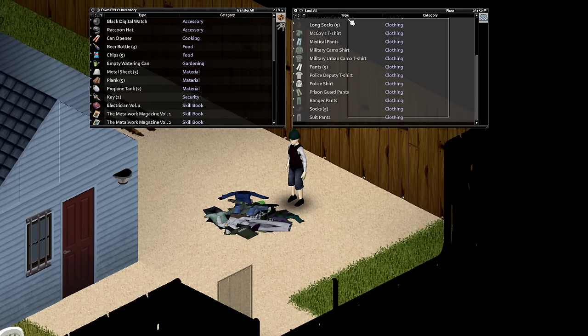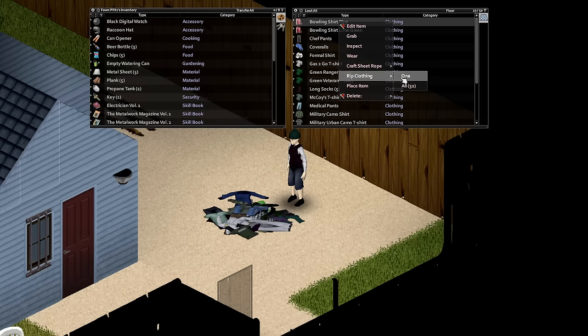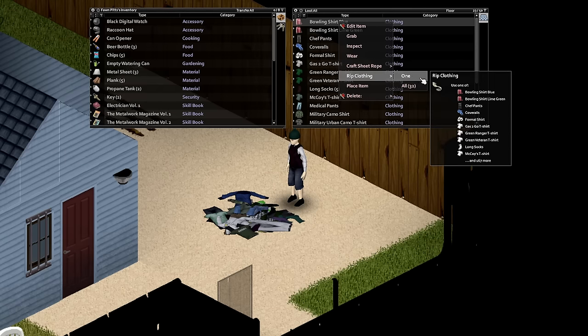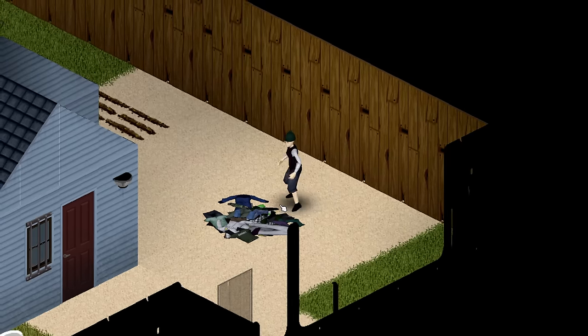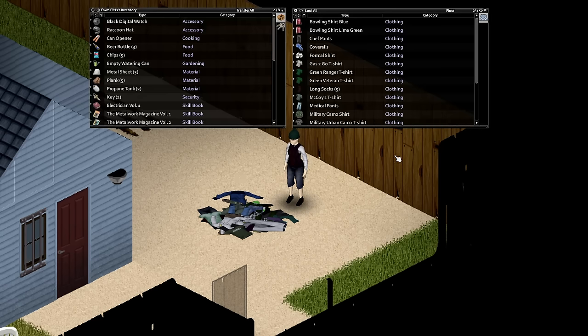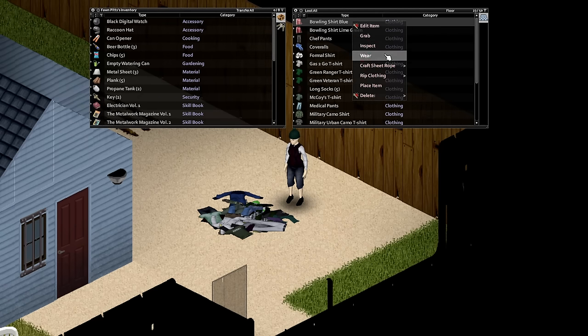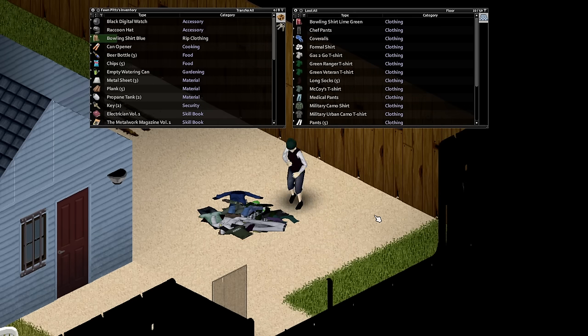That leaves us with the final crafting skill: Tailoring. Often overlooked in Project Zomboid, the tailoring skill allows you to patch holes in your clothing, fortify it to better protect against bites, and even repair clothing at higher levels. Levelling tailoring is quite easy and doesn't require much in tools — all you need is a sewing needle and some thread, which can be obtained by simply ripping up clothing.